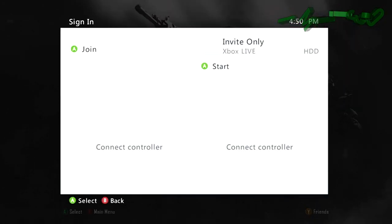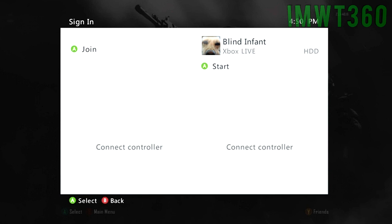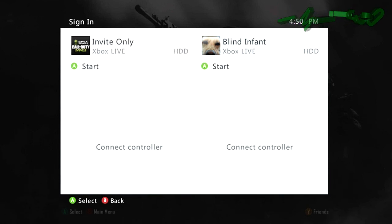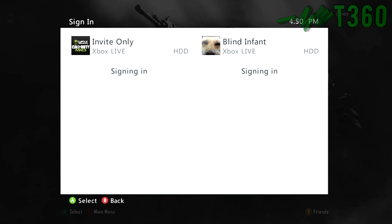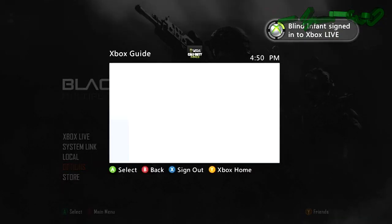This will bring up the sign in menu. What you want to do at this point is click B on your second controller and sign in to the account that you want to copy it to — so in this case the level one account. Then you're going to want to sign in to the highest account on your first controller. Go ahead and click start on that, and as soon as it goes through this process, you're going to go ahead and sign out of your first controller.